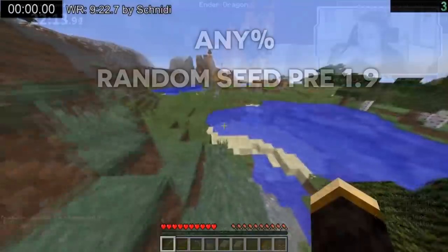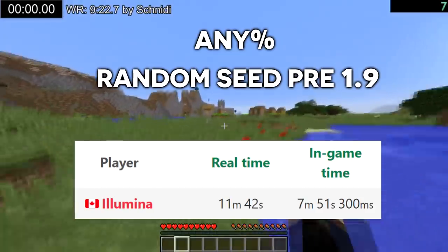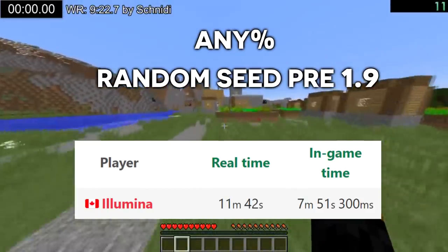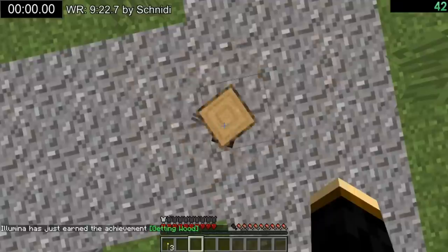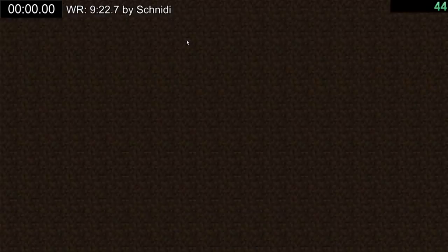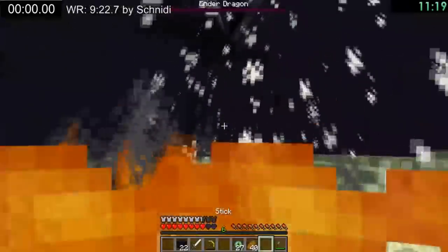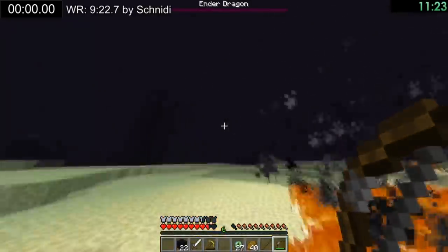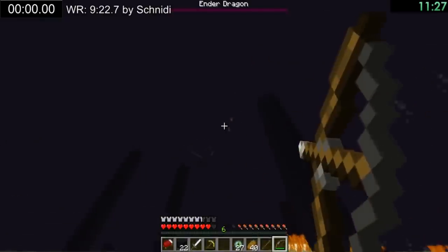Any% random seed pre-1.9 is also held by Illumina, with an in-game time of 7 minutes and 51 seconds. The technique for this run is to keep creating a new world until you spawn into one with a nearby village. Once he spawns into one, he gets some items and uses the same method to duplicate them a few times. Once he has duplicated enough, he trades with a villager to get a bow and arrow as well as plenty of eyes of ender and enough wool to make a decent amount of beds. He then finds the stronghold through triangulation and slays the dragon with beds.